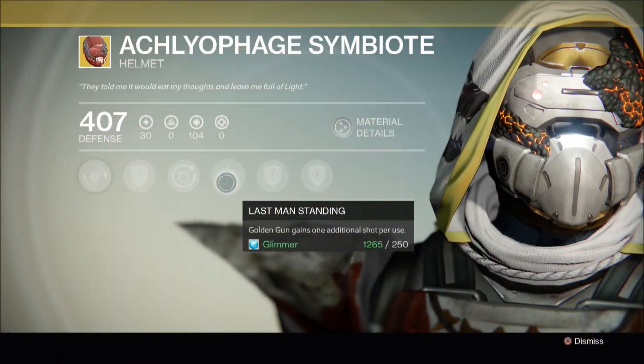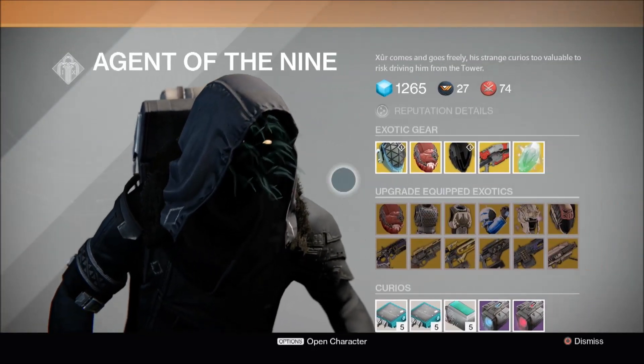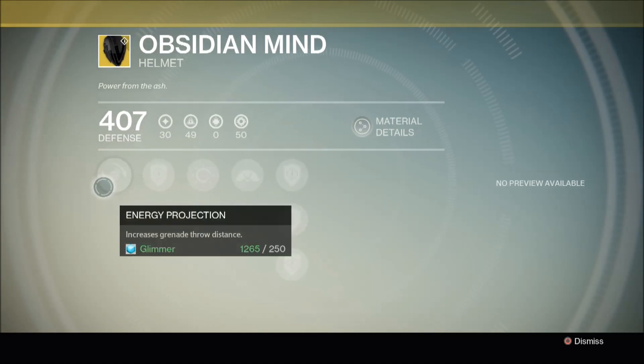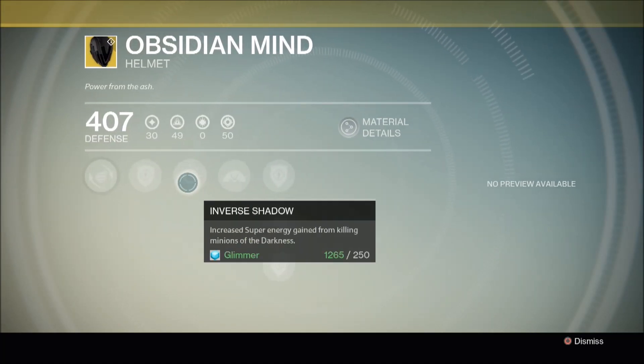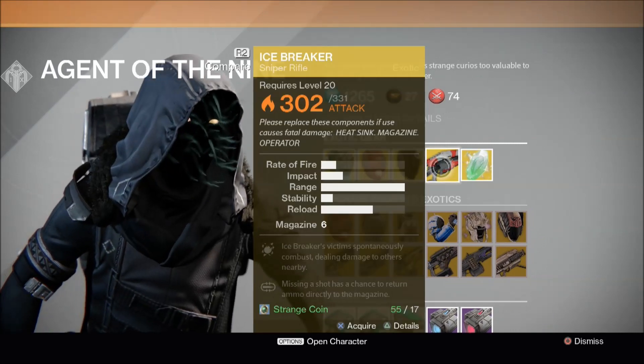If you don't already have this helmet, I'd advise you to purchase it. Next up we have Obsidian Mind. Its perks include Energy Projection, which increases grenade throw distance; Inverse Shadow, which increases super energy gain from killing minions of the Darkness; and Insatiable, where Nova Bomb kills reduce the cooldown of your next Nova Bomb. This helmet is widely considered the best PvE Warlock helmet in the game. If you'd like a full review, click the link in the description box below.